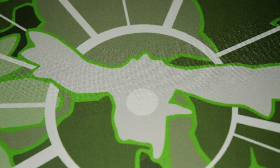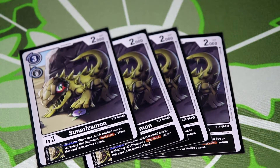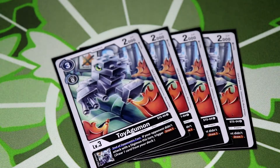Moving on to the level threes. First, this is a great card — it's our digi-burst, return a hand card. It's pretty much used to keep your hand up, keeps your rookies in hand so when you digi-burst you have your rookie every time, and this deck digi-bursts a lot. Then we're doing four of what I call the Toy Agumon — this card is great. It has a skill where if your opponent didn't attack this turn you get to draw a card, very useful.